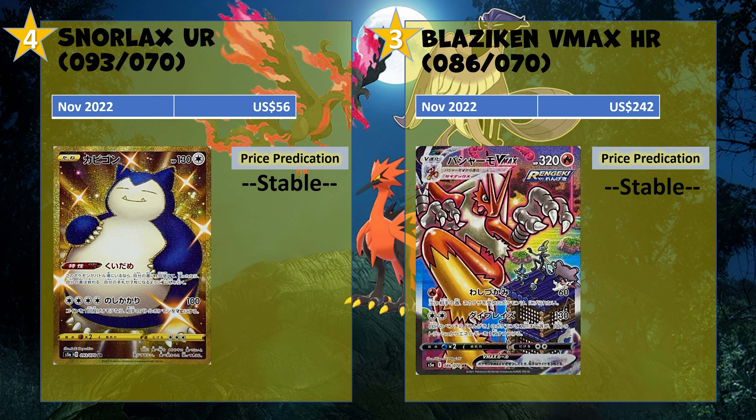At number 4 we got one of my favorite Pokémon — the gold Snorlax, and he's actually the shiny variant in this one with a darker blue tint. He's going for $56, which I think is a pretty great price. Everyone loves the big guy, and $56 is not too cheap either. I think it's stable because if you want him you can just get him. Seems like a fair price there.